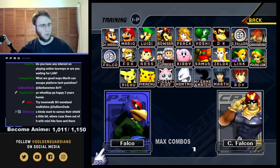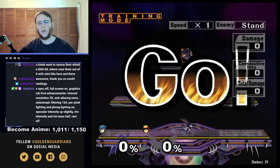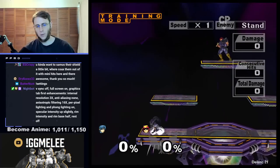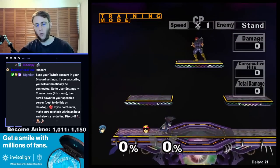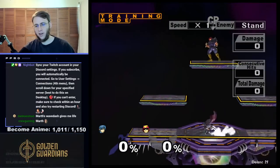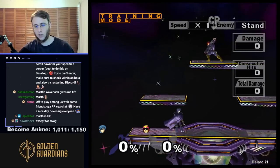What are good ways Marth can escape platform tech punishes? It depends on which ones he's in. Slide off is often gonna help him. Sometimes buffered spot dodge will help. I'll just show you some Marth stuff. With Marth, we do a lot of the same things as with Falco. Notice how far this wavedash goes. Now if I were doing this like in actual practice, I would be doing it like this — because you want the action to fully stop. You don't want to spam it.